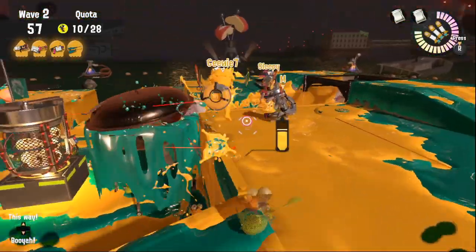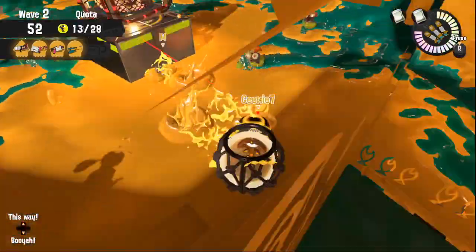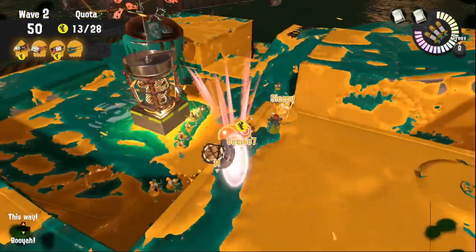If you and your team miss to stun a grilla and they are getting away from the basket, make sure to go down if it's safe or to use the wall to get the grilla back near the basket.